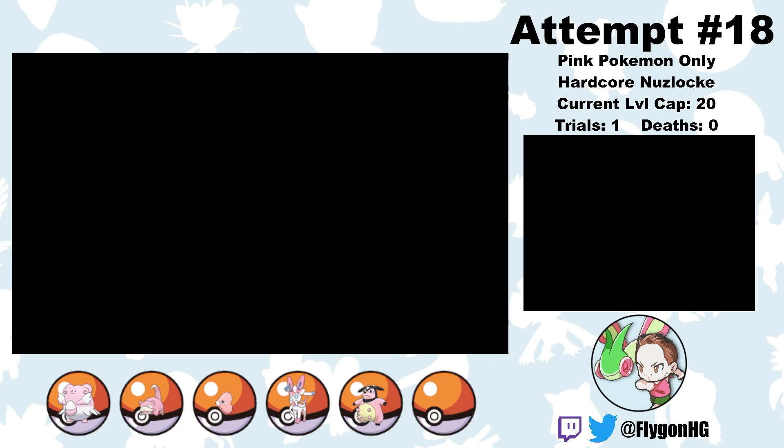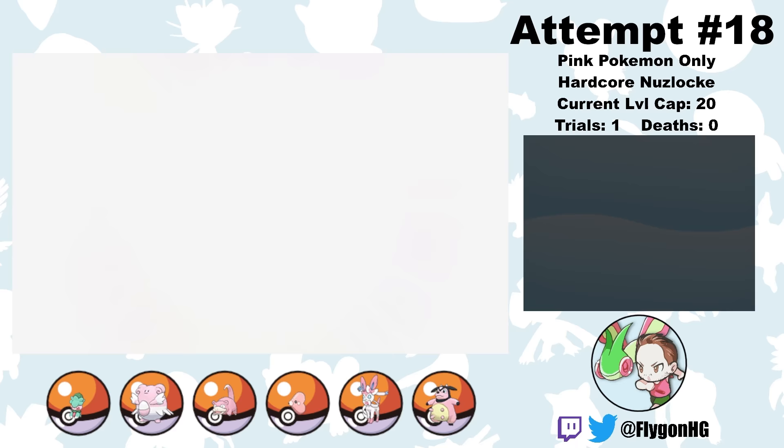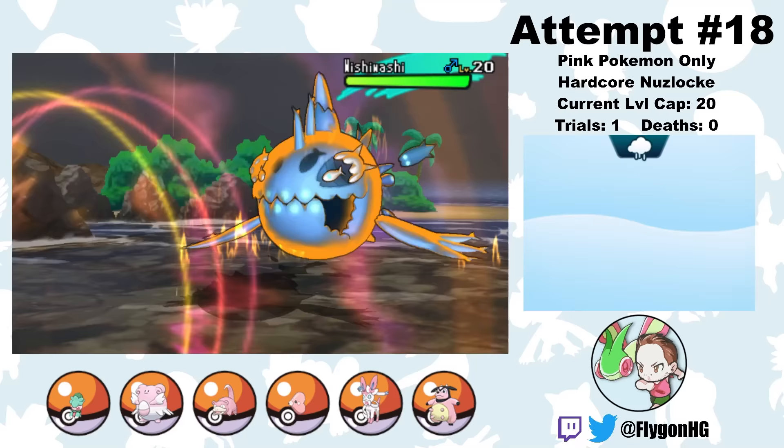For my sixth team member, I go to Route 5 and catch an adorable little Fomantis. I name her Lovebug. She's quite weak right now, but once she evolves into Lurantis she'll be a solid powerhouse. And she comes with a Miracle Seed, so that's cool.